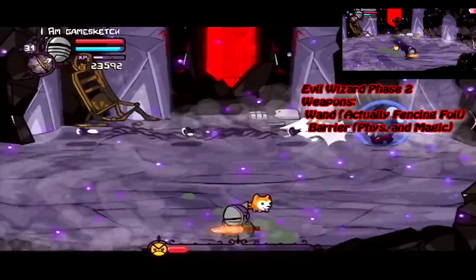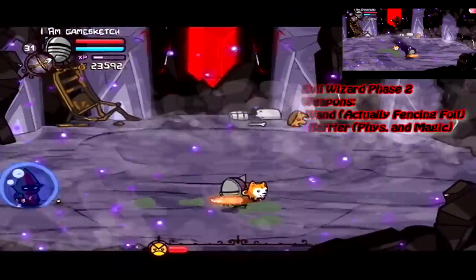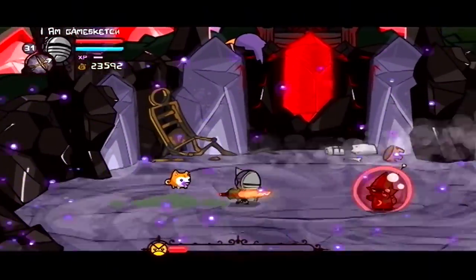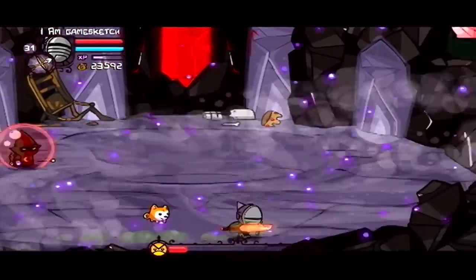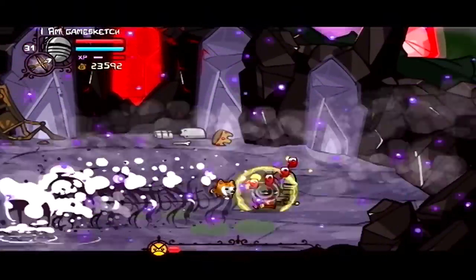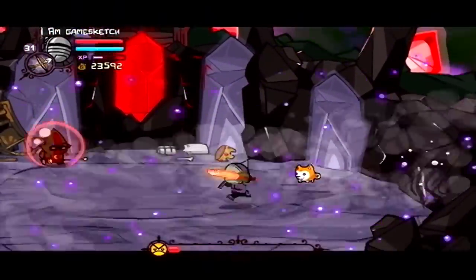Blue shield means magic only. He will only fire magic — well, actually, he fires magic all the time anyways. He still fires magic, except it's splash damage. And in a red shield, you can only hurt him with actual physical damage.